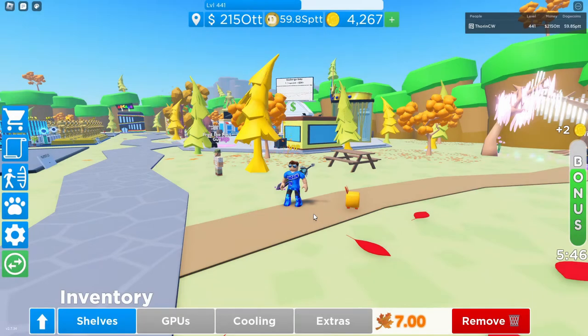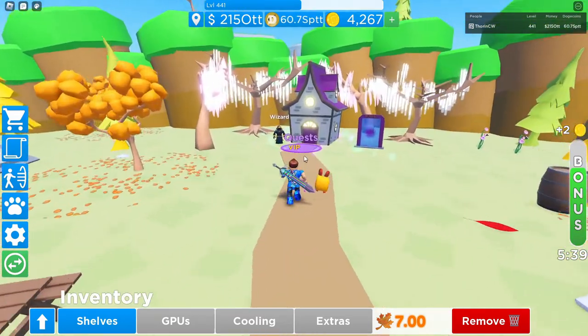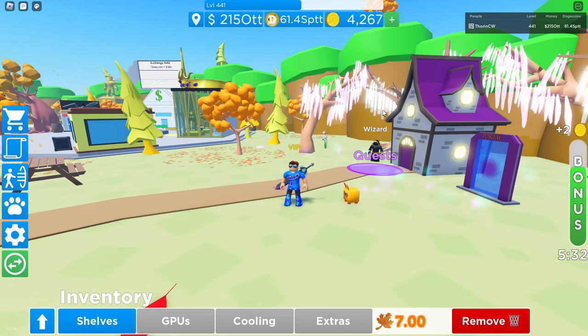What's up guys, Thony CW here. We're on Dogecoin Mine Tycoon today for a quick little video. In today's video we are going to be going over Quest 41 — The Necklace. As you can see here, the quest is this one: The Mermaid's Necklace.